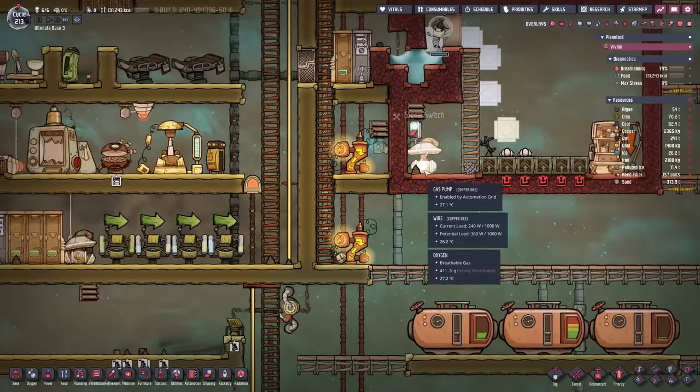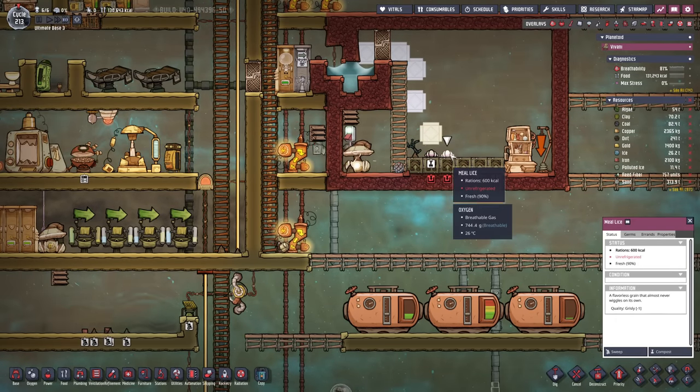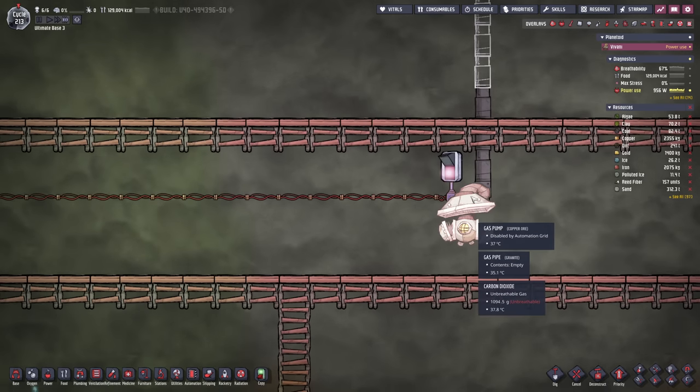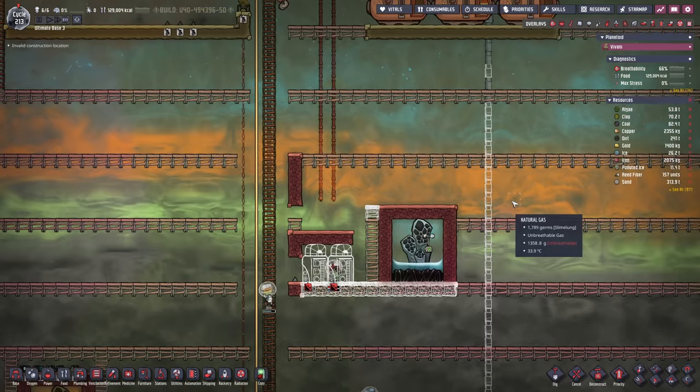The pump is built — it's gonna start pumping out this room while we do other things, and I guess these mule eyes I'm just gonna compost for now. I've set up the gas pump down here with another signal switch so it's not going before I wanted it to.